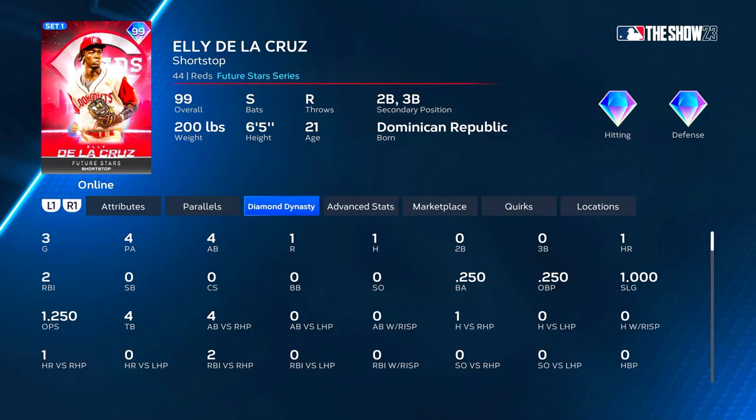Elly De La Cruz ends up going one-for-four with a bomb and two RBIs. He made our opponent rage quit after his home run. Honestly that was probably the best pitching performance I've seen facing someone in ranked. With the pinpoint update there are a lot more dots — that dude was throwing dot after dot, making it very tough to hit. We finally got going in the fourth inning, went three in a row, scored two with nobody out in the fifth. Trey Turner absolutely demolished — perfect-perfect twice — then Elly hits the two-run bomb and the opponent was out.